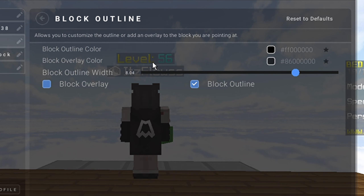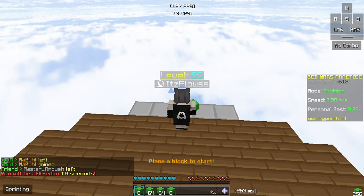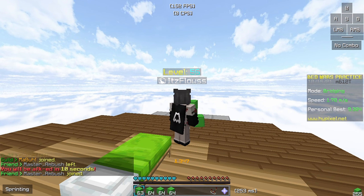Combo counter — this is the thing, just copy my settings. Block outline — these are my settings. I should just reduce this a bit. I'm going to show you — look at the outline, look at it.